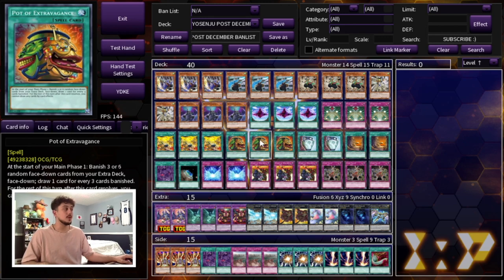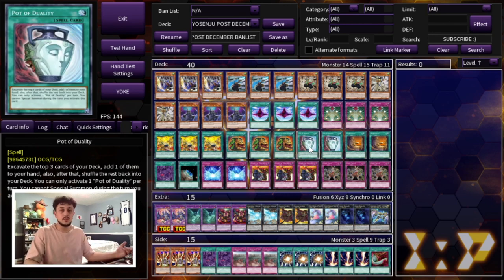We're also playing three Pot of Extravagance and two Pot of Duality. I'm opting for Extravagance over Prosperity because the most important cards in the deck are all three-ofs, so you're always going to see some combination of them. Prosperity is really good when digging for something specific, but because you're playing three-ofs of all the most important cards, I think this deck benefits more from having more cards in hand. Duality is another consistency card — since you're not special summoning at all, it just helps you get into your floodgates.